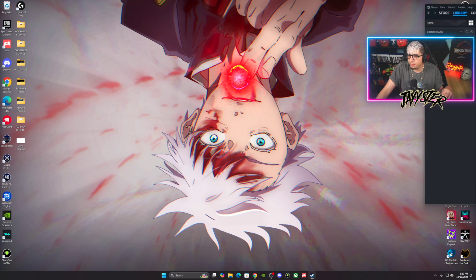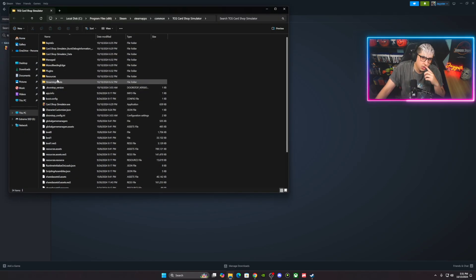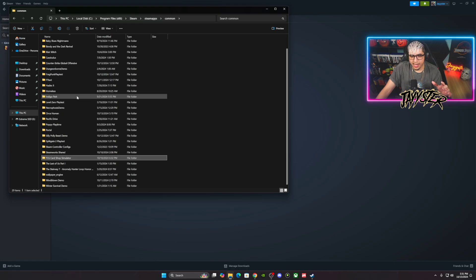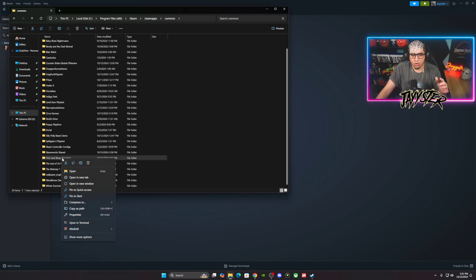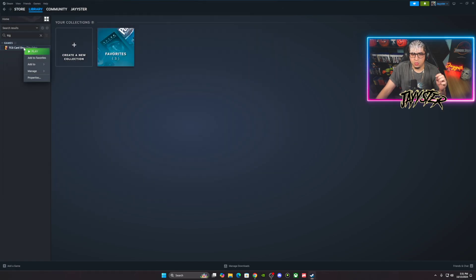This part is going to be for people who have already been trying to download the mod — you might have some files in there you don't want. Right-click on the game, go to Manage, then Browse Local Files. Go to Common, find TCG Card Shop Simulator, and delete that folder. Then go back to Manage and Uninstall to uninstall the game.